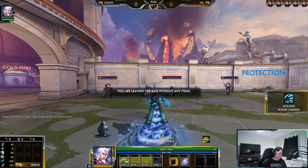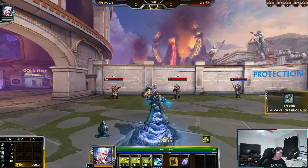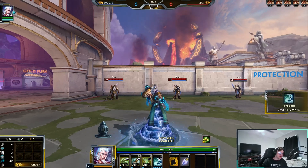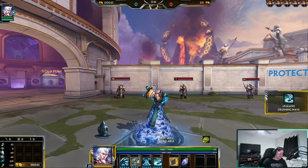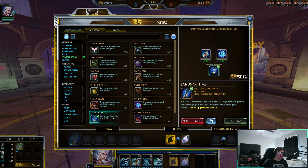When leveling Hebo, the first ability you want to get is his one, next his three, then his two, and of course level your ult whenever you can. The first ability you will max is your one, then three, then two.